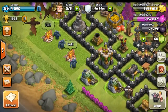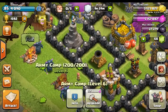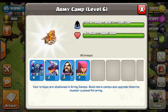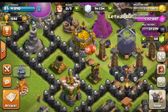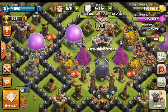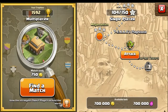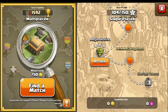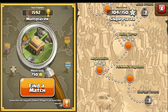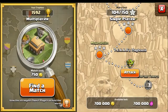Since we are going to be doing Pekka's Playhouse, we need some PEKKAs to play in that house. We went ahead and trained up six PEKKAs, a couple dragons, some wizards, and some archers to fill up our army camps. We also have our Barbarian King up and running. If you guys haven't done single-player maps, I highly recommend it — look at how much loot: 700,000 of each. I've been going through the maps lately cleaning up easy bases.